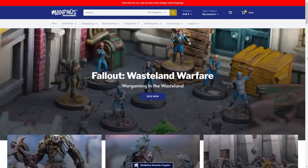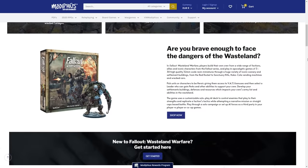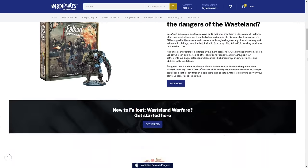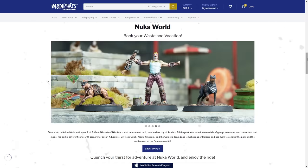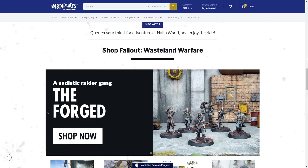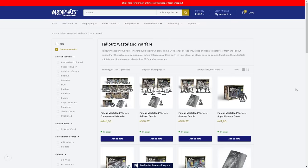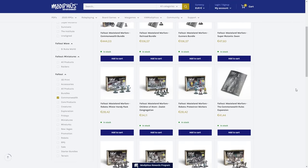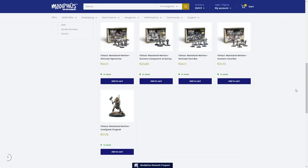If you like the look of these models and are eager to explore more, why not visit the Modiphius store and browse their extensive collection? With a diverse range of options, there's something to suit everyone's tastes. Modiphius offers the perfect starting point with this two-player starter set. Alternatively, you can choose from a variety of individual boxes or convenient bundles. These models are also available in resin for those extra sharp details. Go ahead and click on the links in the description to check them out.